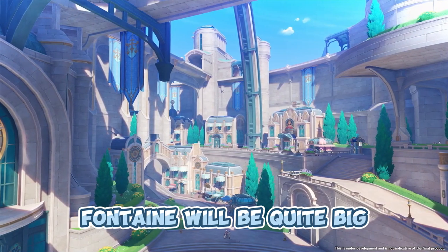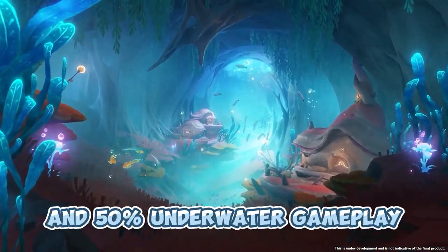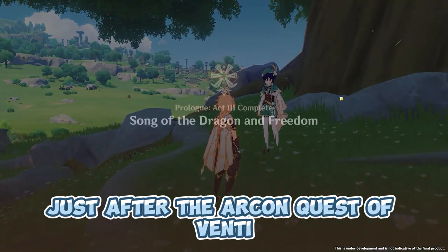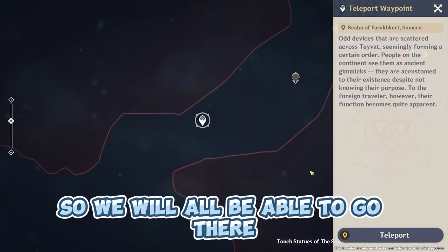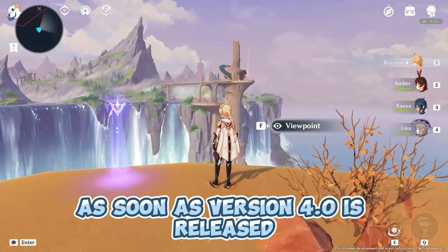Fontaine will be quite big, but it's split into about 50% overworld and 50% underwater gameplay. We will get to Fontaine just after the Archon Quest of Mondstadt, and there will also be a teleporter waypoint unlocked immediately nearby for everyone, so we will all be able to go there as soon as version 4.0 is released.